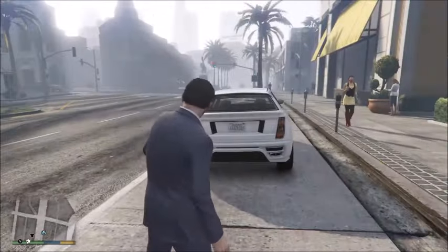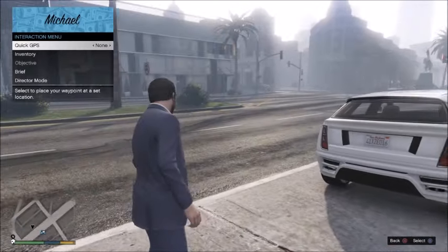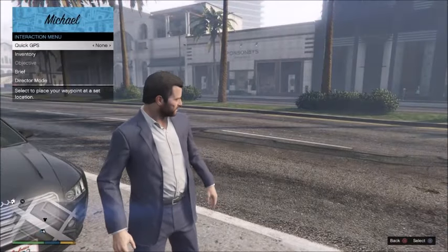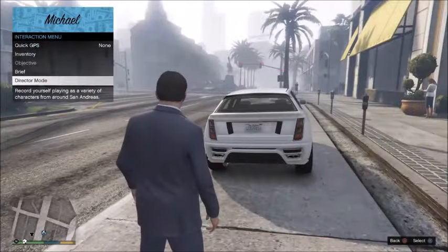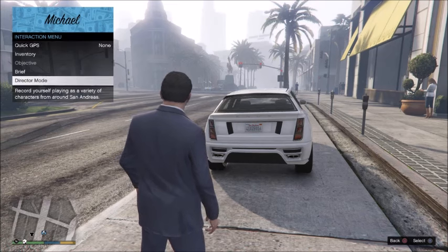The other way to do this is to hold down the touchpad on PS4 — I think on Xbox One it's the double square button — until you get the interaction menu up. There is an option called Director Mode and you would just enter it there.